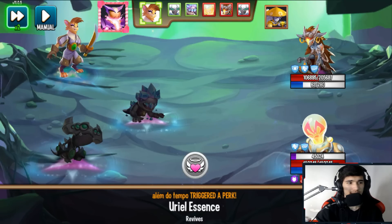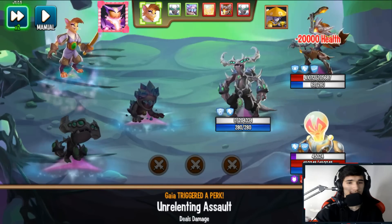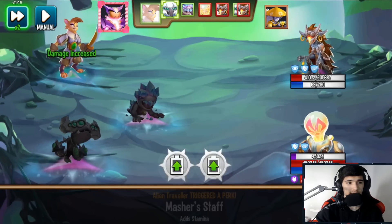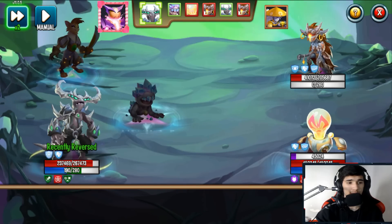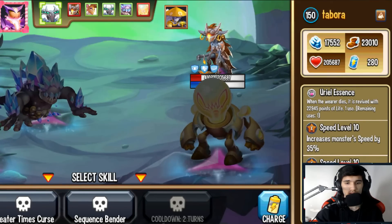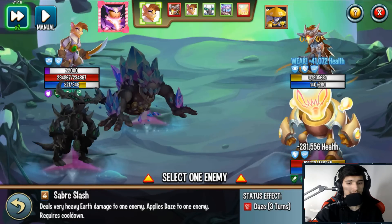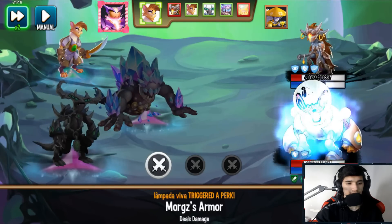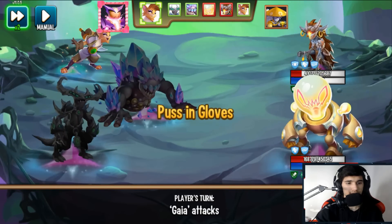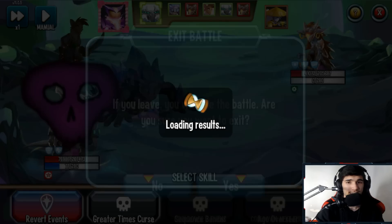Next turn the Stamina Regen kicks in and I recover some stamina. I use Dangerous Throw — Unrelenting Assault procs again — and I still have Stamina Regen. I could apply double damage next turn for increased output. Using Sequence Bender freely since there's no anticipation monster. One skill hits for 200k damage. I could go ahead and eliminate Tabor to win, but I'm not allowed to win with these test monsters, so I'll leave it there.